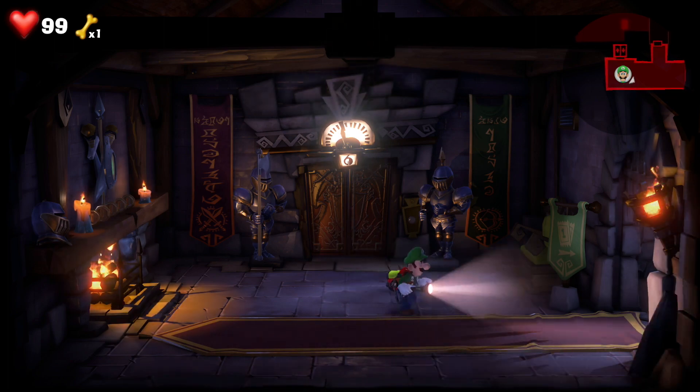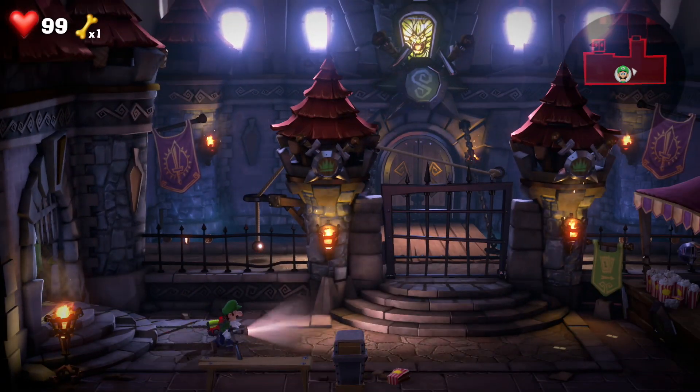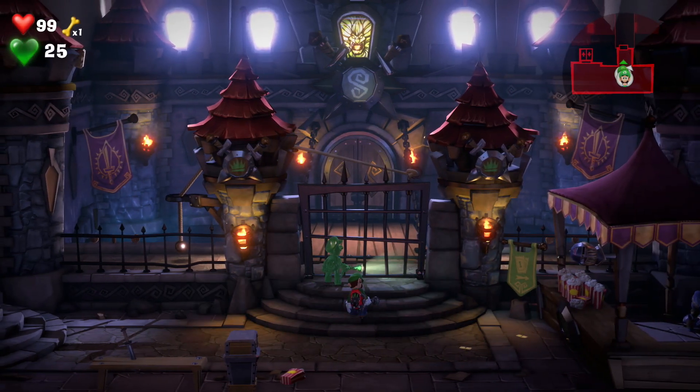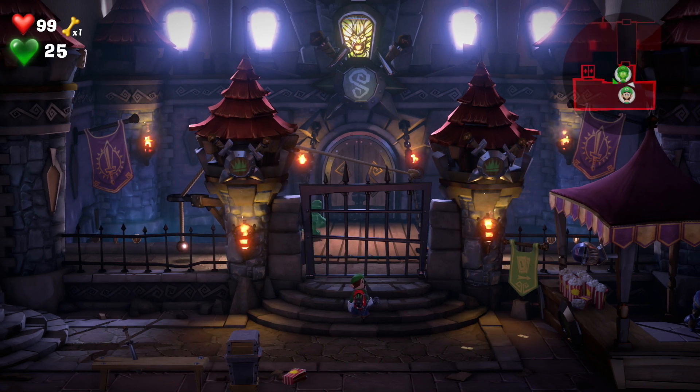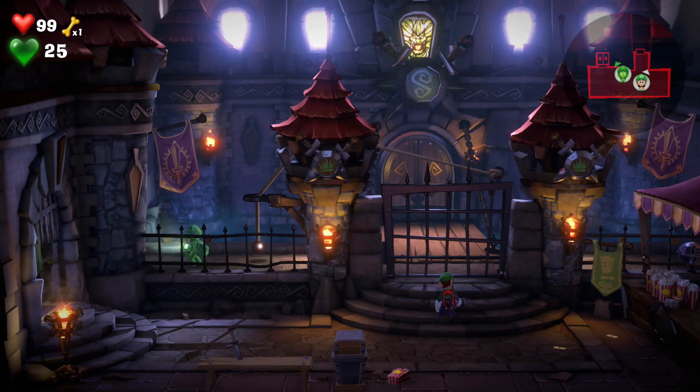We're on the sixth floor of Luigi's Mansion, the Castle McFright suite. Let's head on in. To gain access to the castle we need to bring up Gooigi. Right click the analog stick and he'll come out, then walk through that gate. Head to the left hand side — there's a pulley system over there.